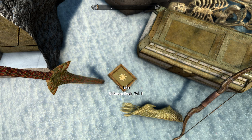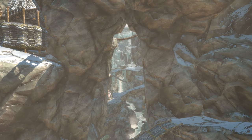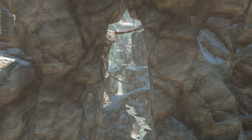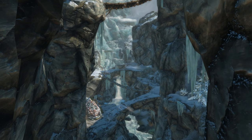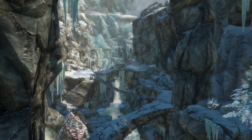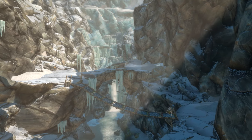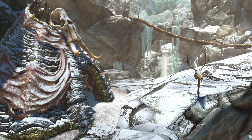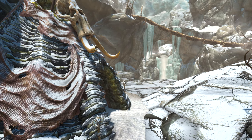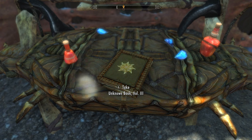Before heading back down, be sure to soak in that view, missed by so many. Thirdly, we'll need to head back to the Falmer village right near the frost giant we killed to get the Emerald Paragon. The village is found in the very north-western corner of the Forgotten Vale, built in the crags surrounding the river down below. We'll need to head to the southernmost building — this little hut marked with a mammoth skull atop it. Simply walk inside and on the table there is another unknown book. Grab that and that will make number three.